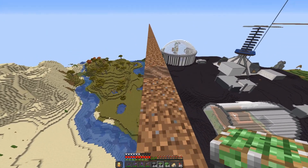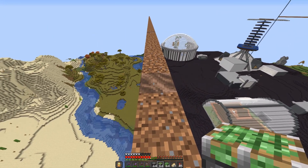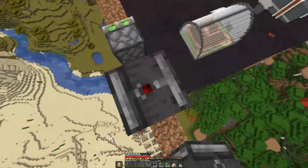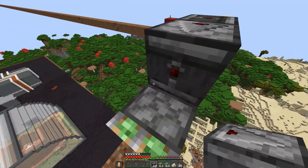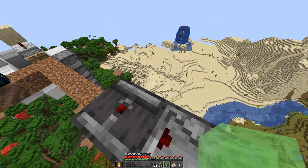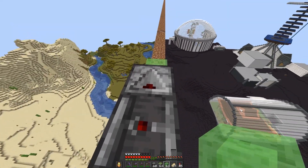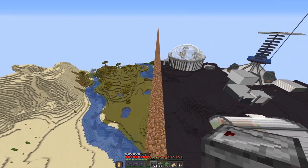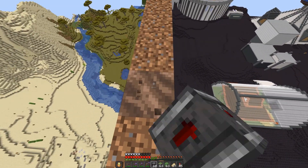Once it reaches the push limit, I need to build one of the booster stations. It's a sticky piston with observers looking at this block, and then more observers taking the output of that block. We also need to put a slime block right here, and that's actually what's going to grab onto the blocks. That's the entirety of one of the stations, and we just need to build one of these every few blocks at these marked points.